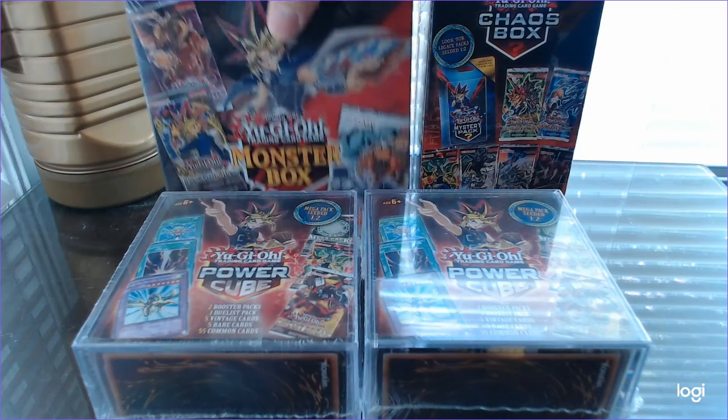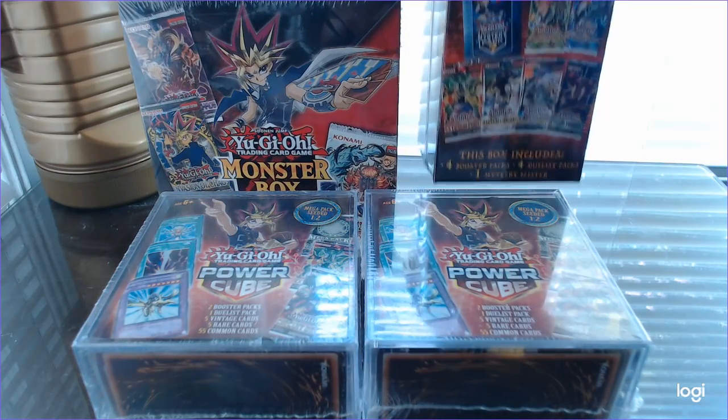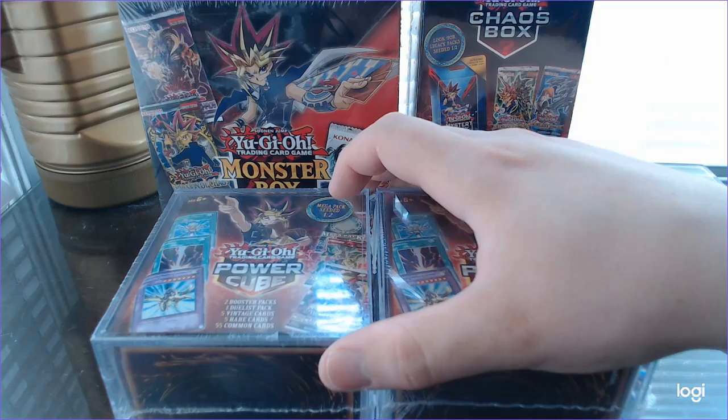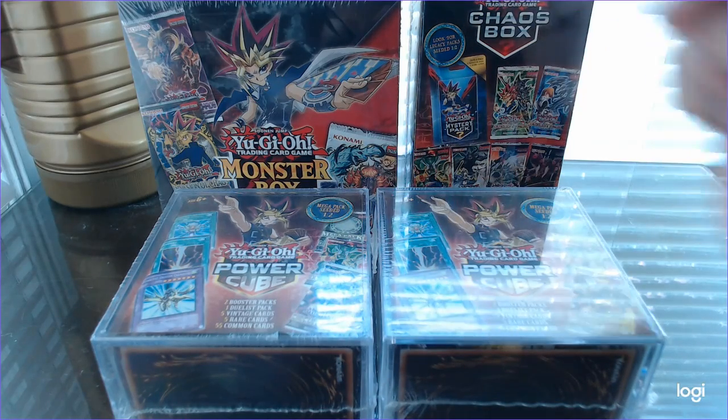A Yu-Gi-Oh monster box containing 9 booster packs and a legacy pack, a chaos box containing 4 booster packs, 4 duelist packs, and a mystery blister, and 2 power cubes, each containing 2 booster packs, a duelist pack, 5 vintage cards, 5 rare cards, and 55 common cards.